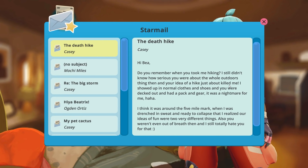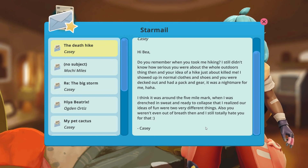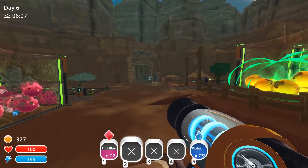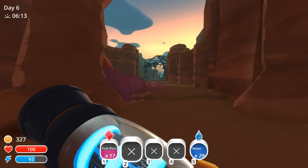Mochi is insufferable. All right, Casey — the Death Hike. Hi Bea. Do you remember when you took me hiking? I still didn't know how serious you were about the whole outdoors thing then, and your idea of a hike just about killed me. I showed up in normal clothes and shoes, and you were decked out with like a pack and gear — it was a nightmare for me. I think it was around the five-mile mark when I was drenched in sweat and ready to collapse that I realized our ideas of fun were two very different things. Also, you weren't even out of breath then, and I still totally hate you for that. Casey. Aw, that's cute. But it also shows maybe part of what got between them and why they are no longer in the same place together.